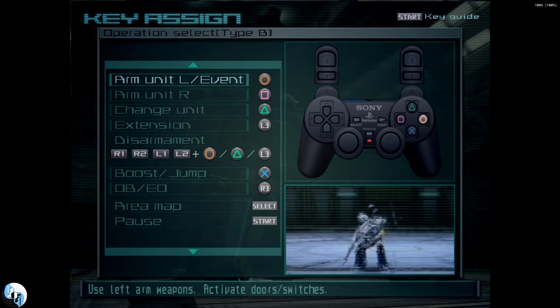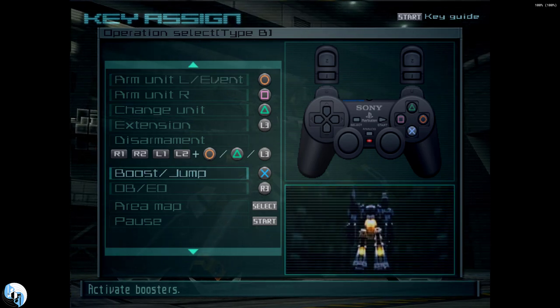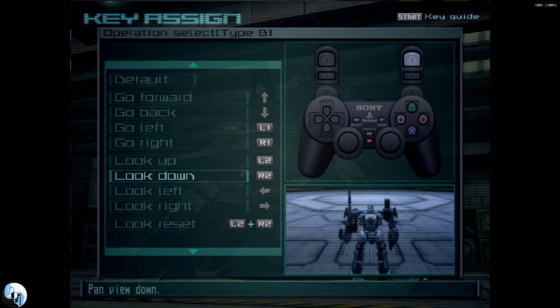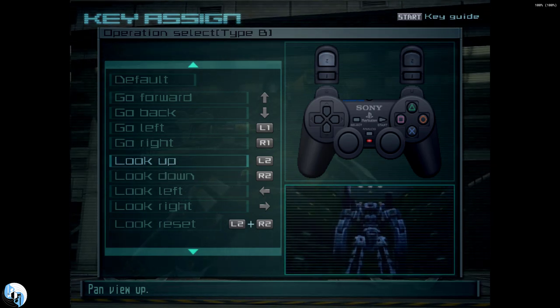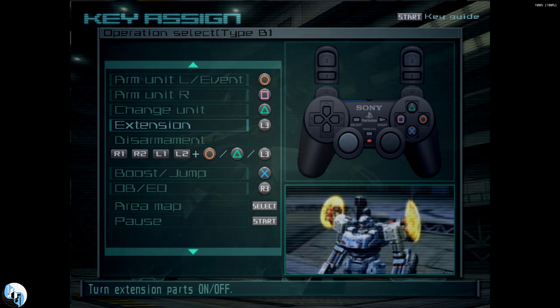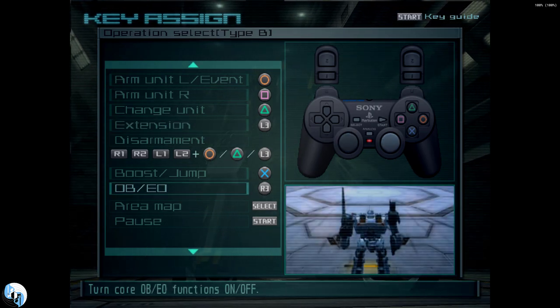Square fired your guns, Circle was your melee, and X was boost. And most controversially, the left and right triggers controlled aiming up and down. In later games, when the PlayStation 2 controller standardized two sticks, L3 was used to activate the shoulder weapons, and R3 triggered your overboost.